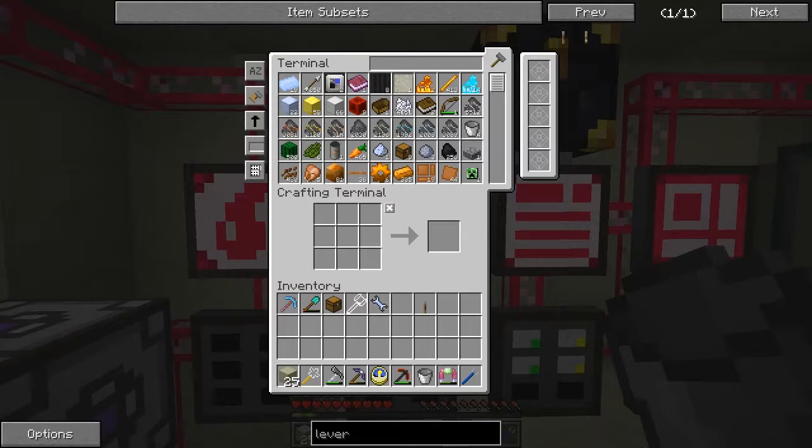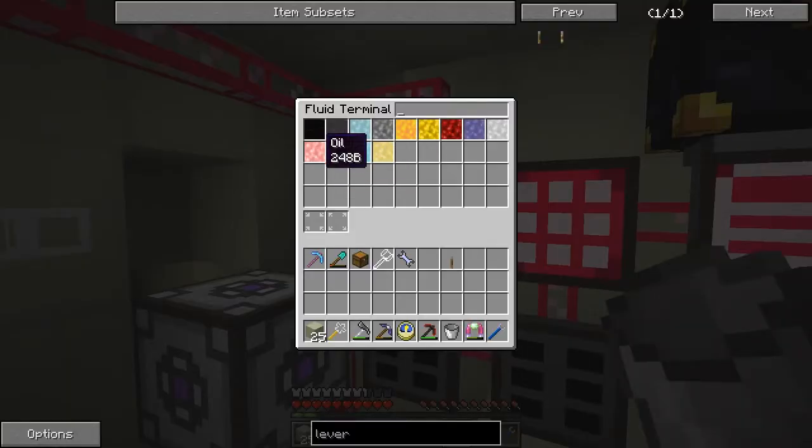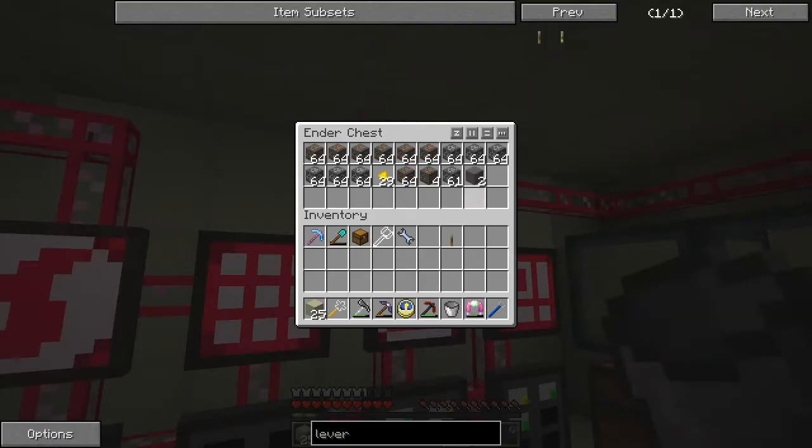Let's have a look. We've got plenty of ores and aluminium is here. We've got oil - 250 buckets almost - that's plenty. And we're still getting a lot of stuff in here.